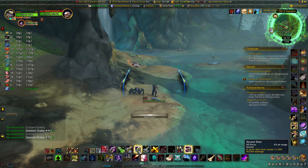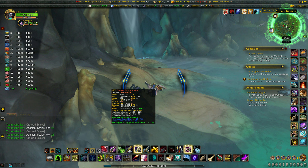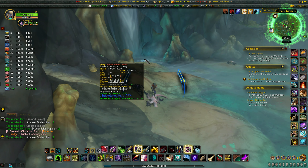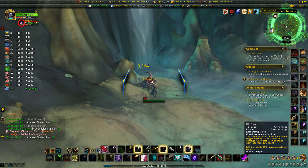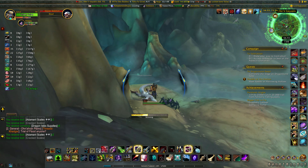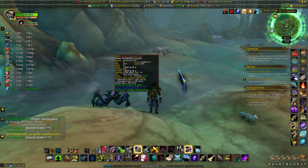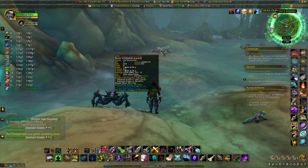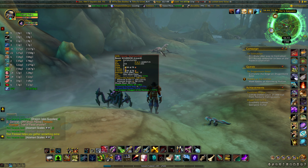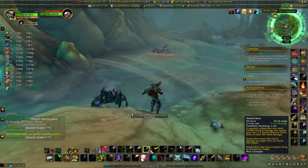Sometimes you can pass through here and not collect any of the Salamanther scales; sometimes you'll get five or more at a time. The Salamanthers have about an 18% chance of dropping the Salamanther scales, and also drop the Lustrous Scale Hide at about a 7% chance, which was going for about 93 gold on the auction house at the time of this recording.